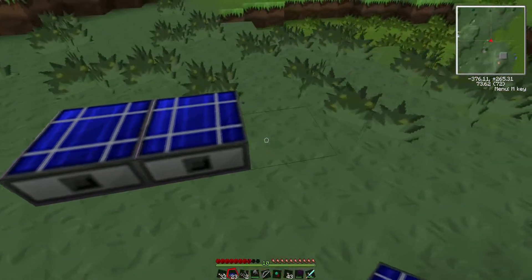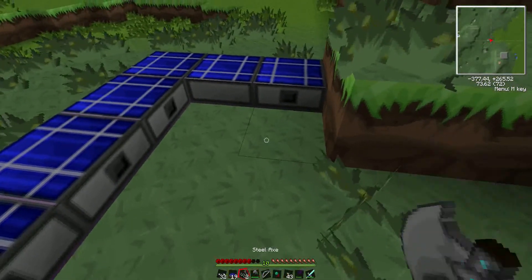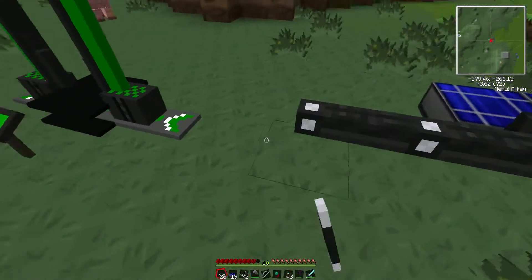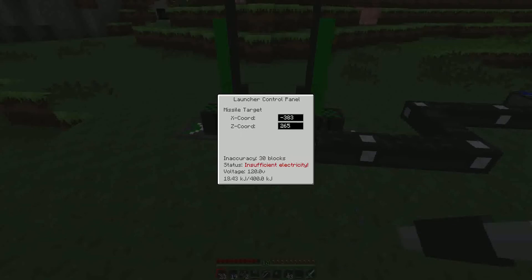Alright! Solar generator — plonk a few of these things down, and some insulated HV wire. There — now that's done. There we go. Oh, there's 120.